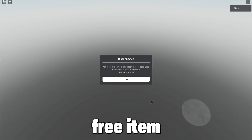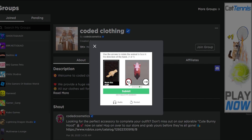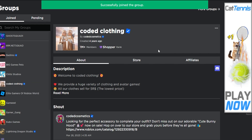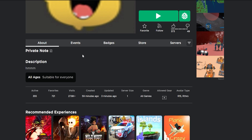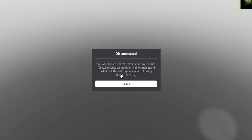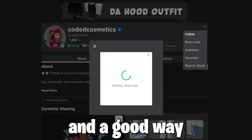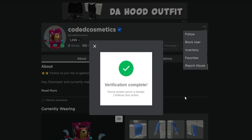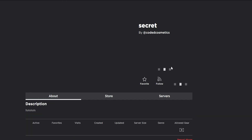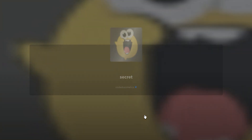There is a secret game which gives a free item with a lot of stock. All games are linked in the description. To get this item, you must do these steps as shown, such as follow them on Roblox and join their group. It's a really unique item and a good way to get followers.